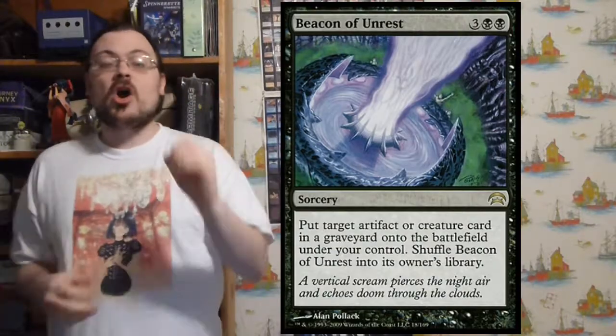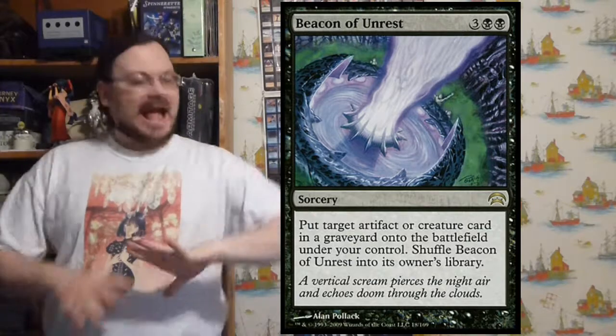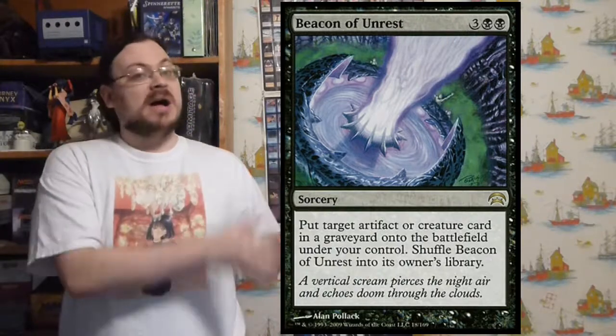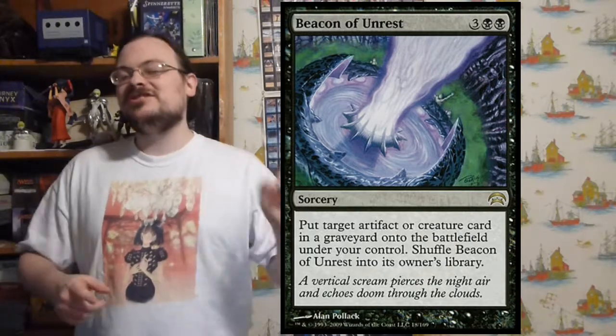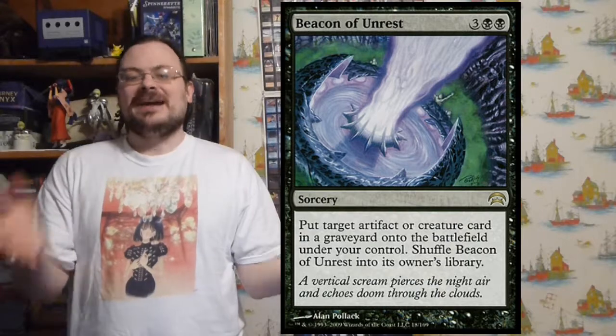Beacon of Unrest — return target artifact or creature from any graveyard to the battlefield under your control. So I can bring back an artifact or creature from my own graveyard or from any opponent's graveyard and put it into play. Beacon of Unrest then gets shuffled into my library, so not only do I get something back, I get to keep the card.